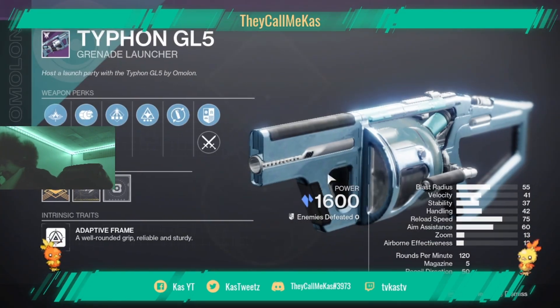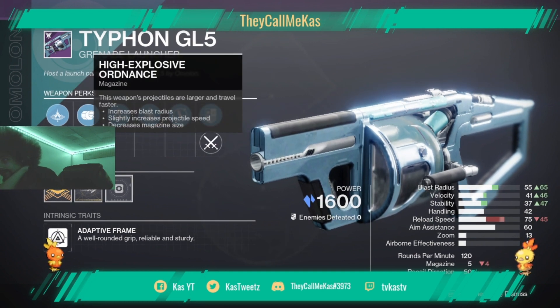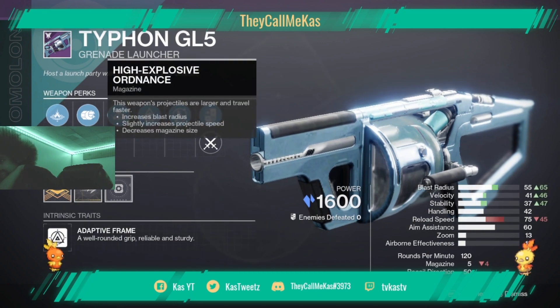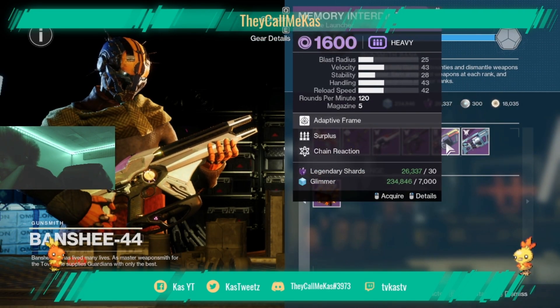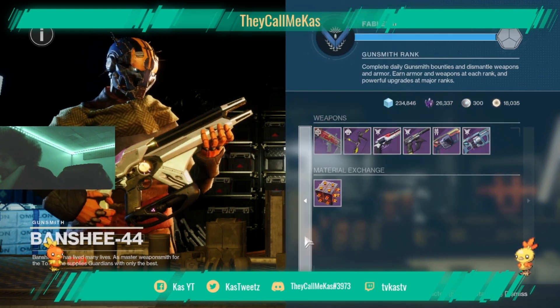A Typhon with no Impulse Amplifier, so not really too worth it in my opinion, but the stats are pretty good and it has a velocity masterwork so that's actually not bad. Both of these are decent pickups, but this one is probably better stat-wise for PvP if that's what you're looking for.